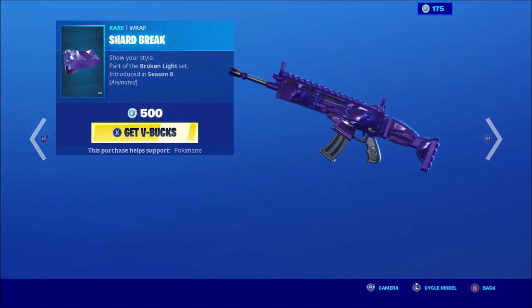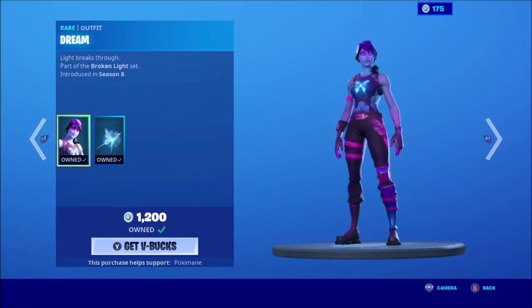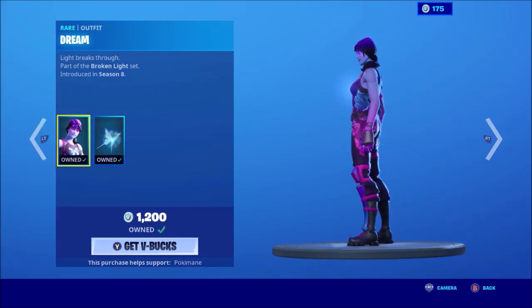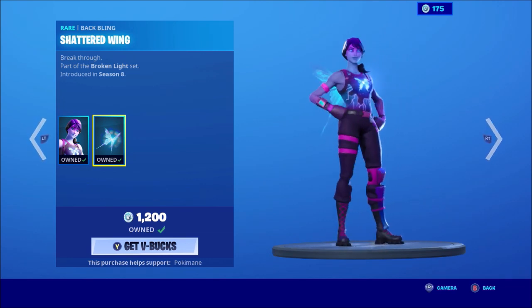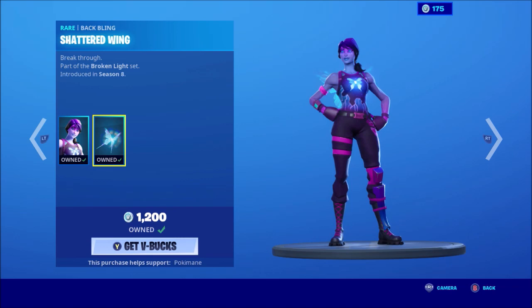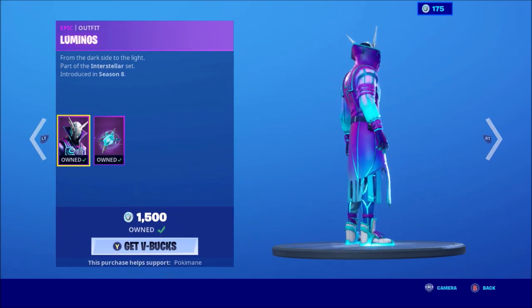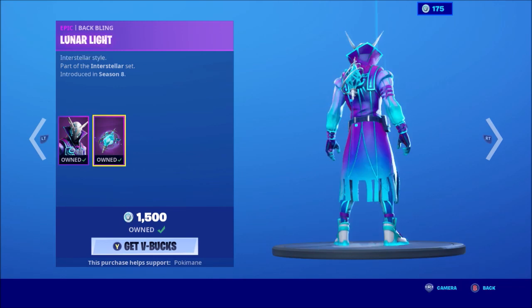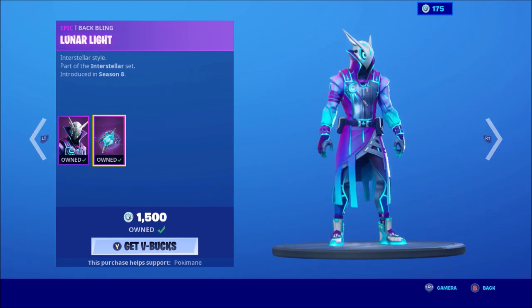Shard Break — the model's looking good, looking clean. Dream skin. The Wayne bat bling is very universal, by the way — super, super good, definitely recommend it. The Luminous — I don't use it, but at the time I thought it was super cool. The back bling is worth it. The Lunar Light — terrific back bling, love it.